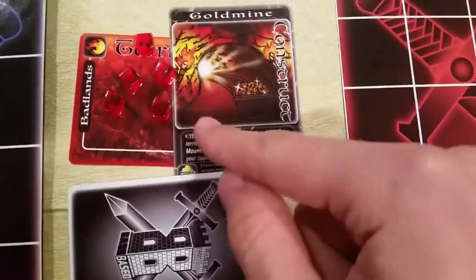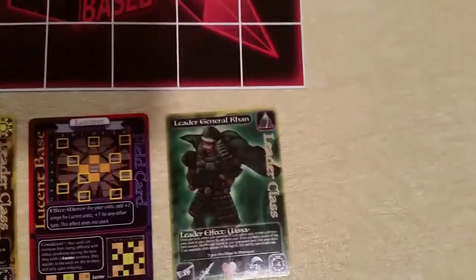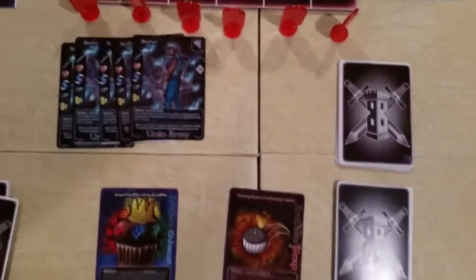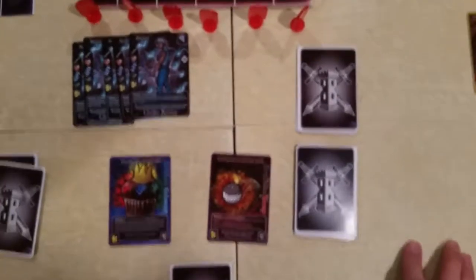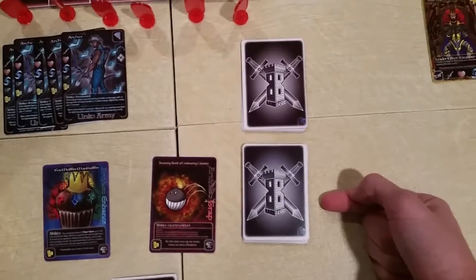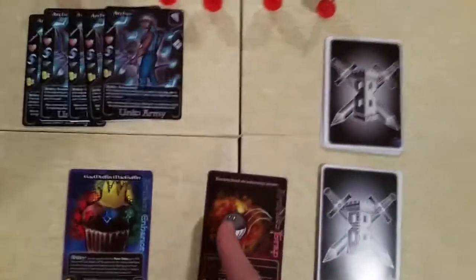We have 5 tokens here total. You can either save up your power tokens or level up your passive leader to create more power tokens each turn. To go over the zones: we have the deck zone, where all of your units are, and the resource zone, where things like constructs and artifacts are found.